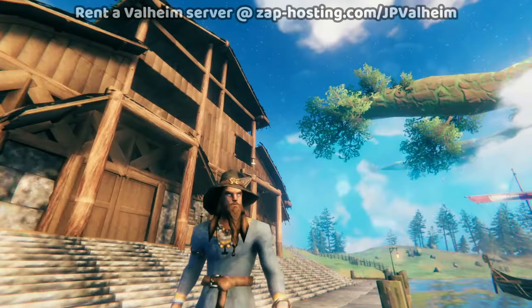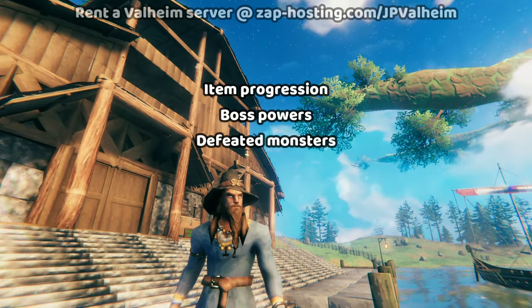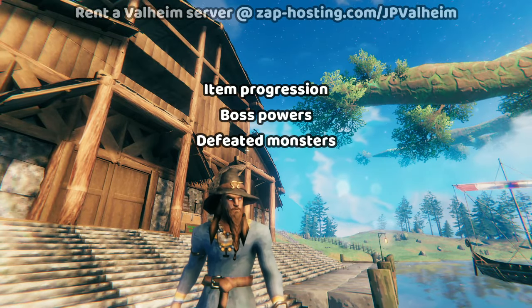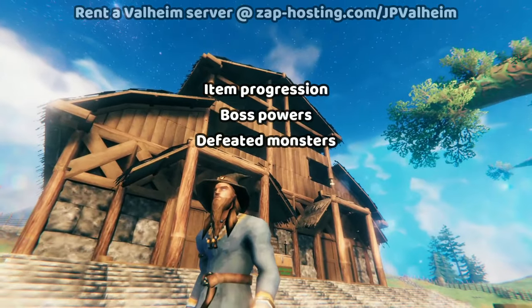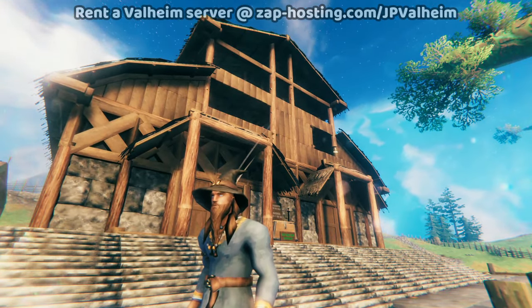And now you understand how the player-based world modifier works. It keeps track of these three things: your item progression, also the powers that you've had equipped, and then after you kill certain enemies and log out and log back in, it keeps track of that too.